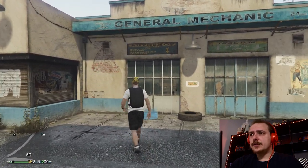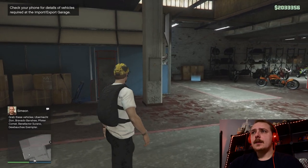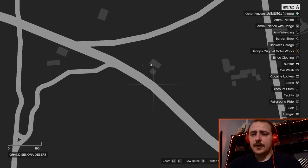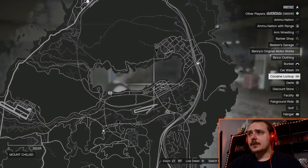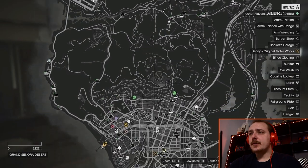Hey, Nate back again for another GTA Online video. This week we're looking at the bike club and what possibilities there are for making money. I've got the cheapest bike club — the one in the center of the map — which is ironically one of the best locations, because missions are spread all over the map so having a central position is quite useful.